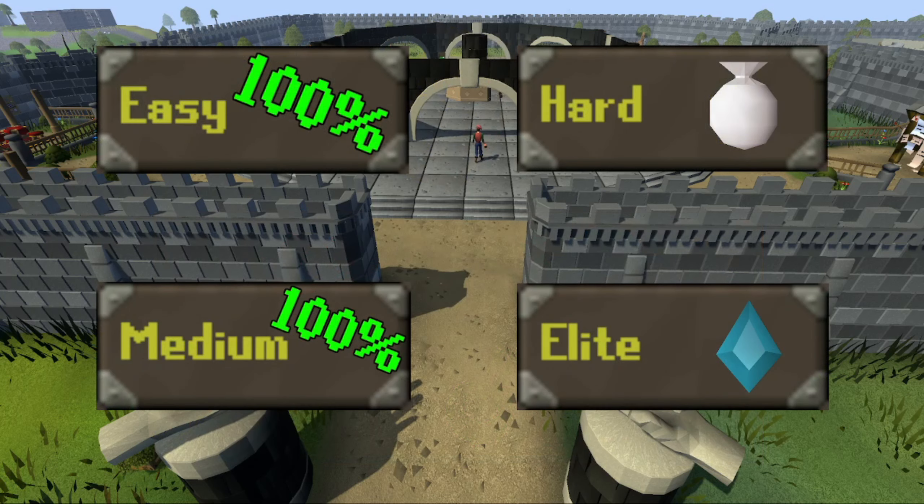Today we go back to our tasks at hand, with a hearts task to get another dark bow paint from LMS, and an elite task to obtain another unique from the Desert Treasure 2 bosses.